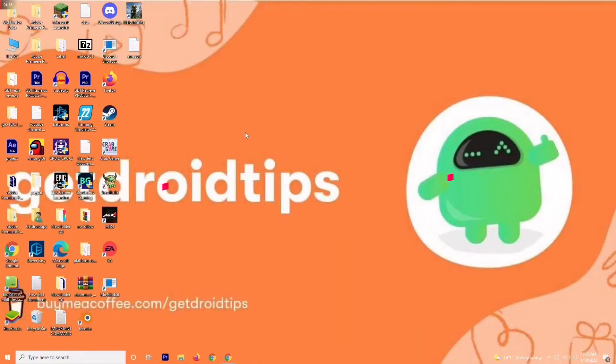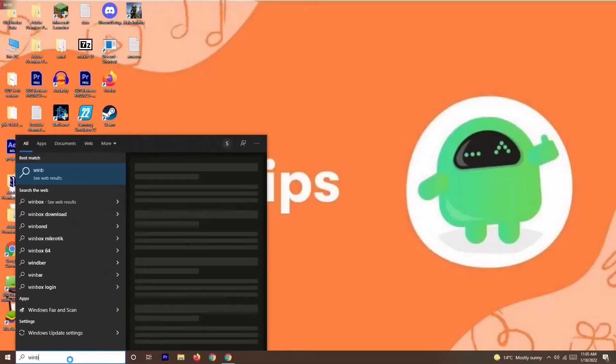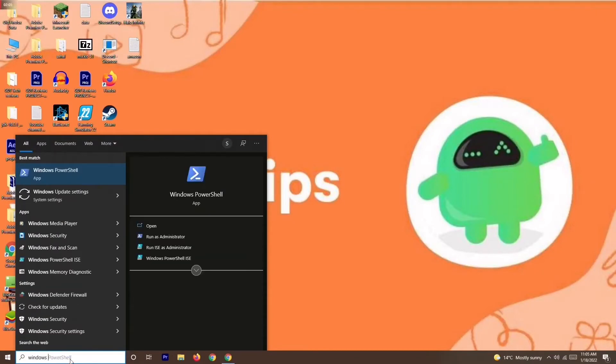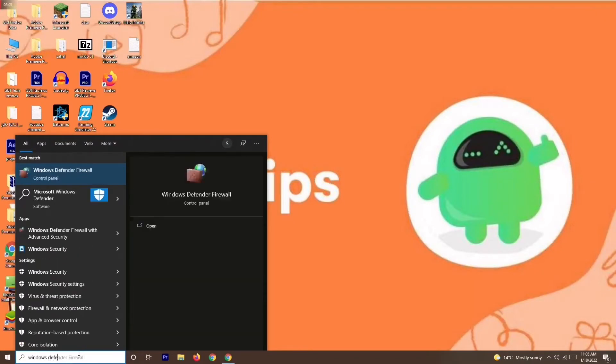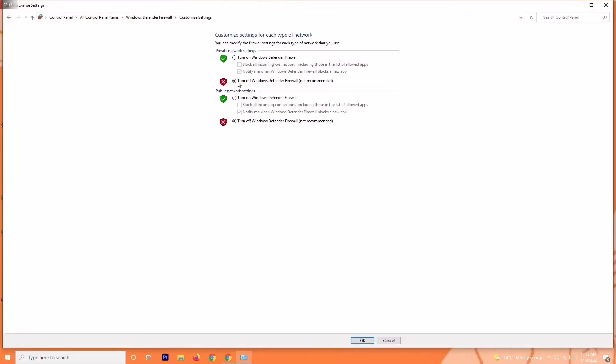If you're still having trouble, solution four is to disable the antivirus. Go to the search bar and search for Windows Defender Firewall. Open it, then click on Turn Windows Defender Firewall On or Off. Make sure you turn it off if it is currently on.